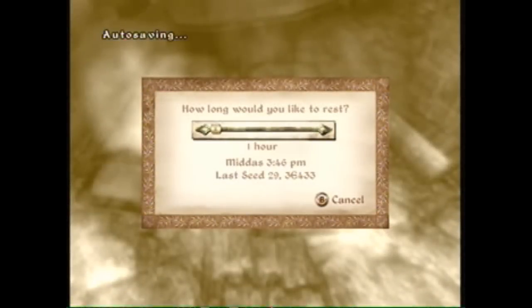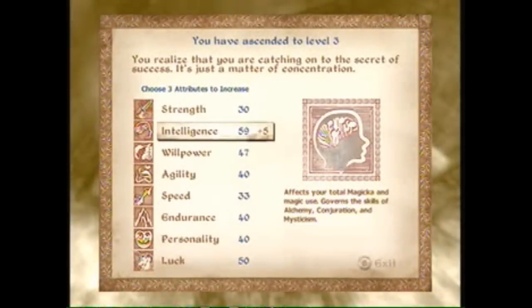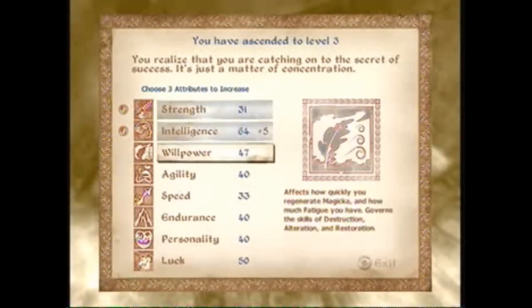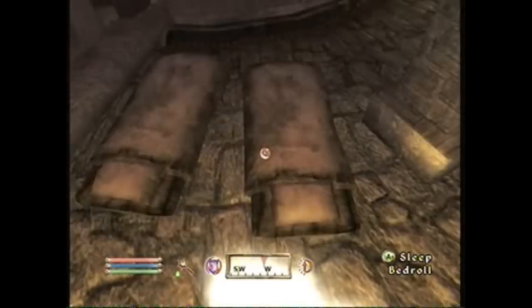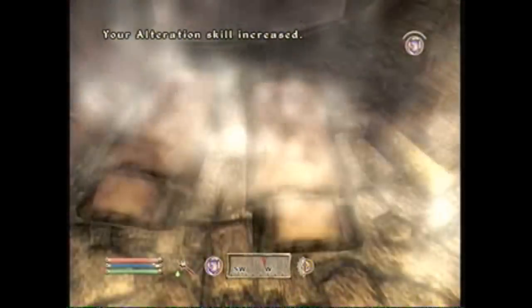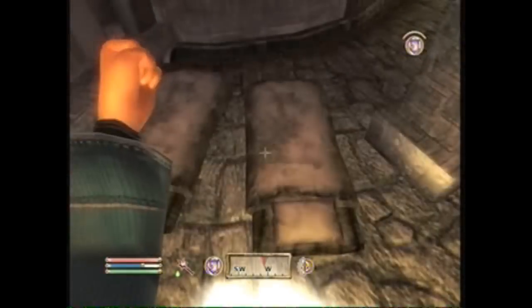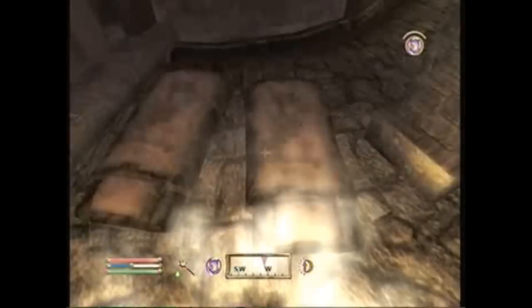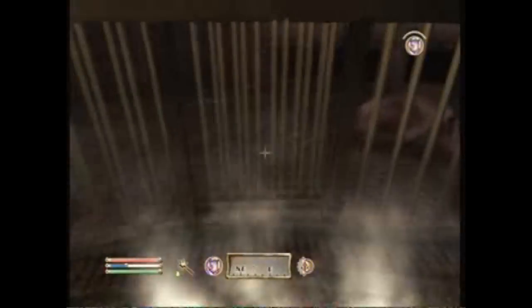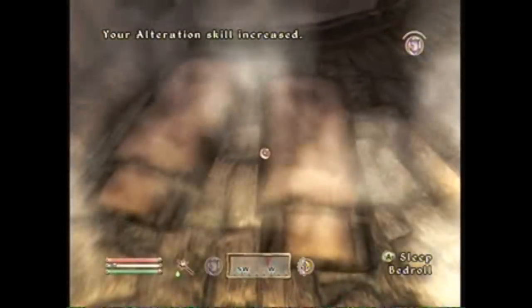The levels will go slowly until you get above 50. After you get over 50, the spell will not drain as much magicka, so you'll be able to use it more. Eventually you'll reach a point where your magicka regenerates faster than the spell drains it, and you can just use it quite rapidly without needing a bed roll.